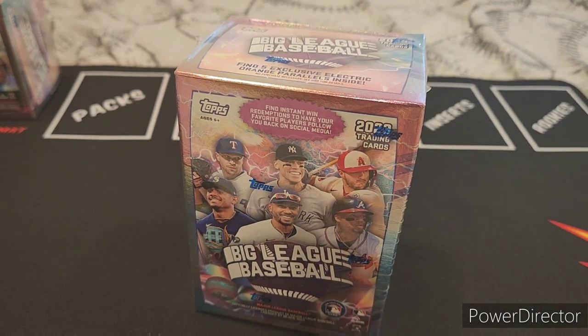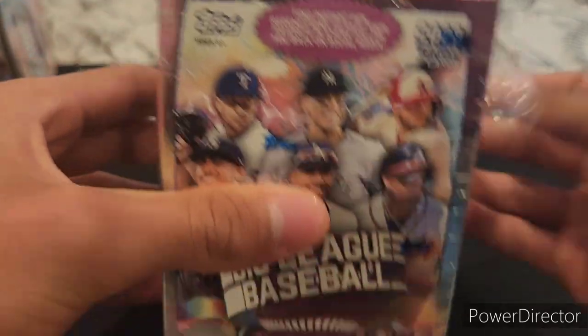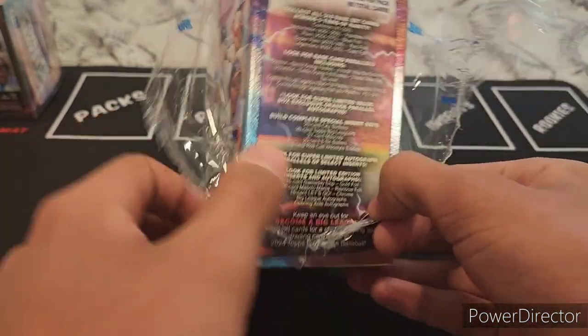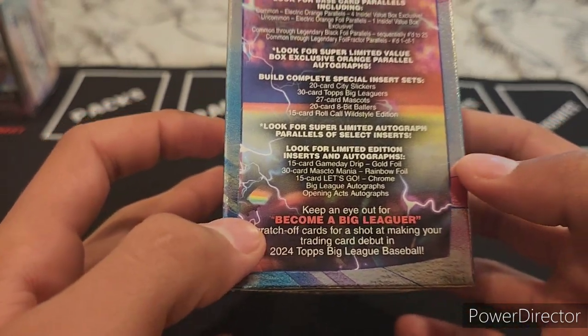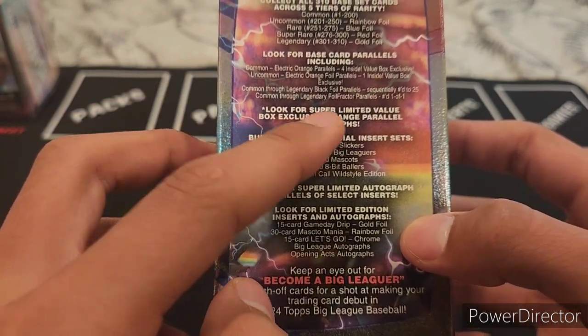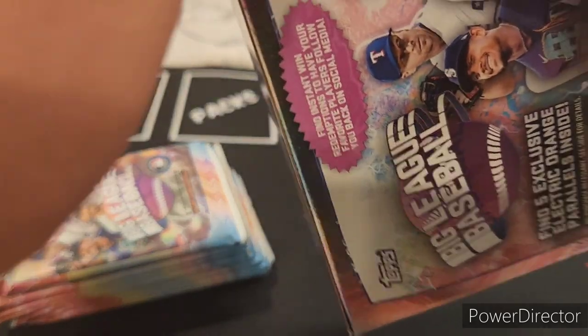We're also looking for the hobby influencer cards — I'm not sure if they're part of the base set or what. There are some YouTubers featured like Card Collector Two and Sports Card Investor. Card Collector Two is the one I'm looking for because he's one of my favorites and his card goes for the most. We've also got the Big League scratch-off cards. There are 10 packs per box with 8 cards per pack.